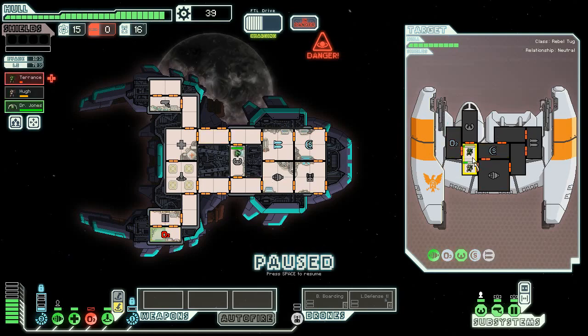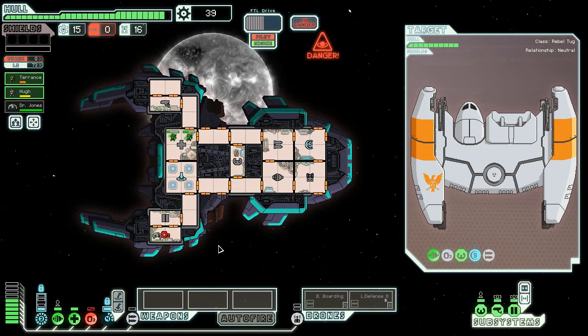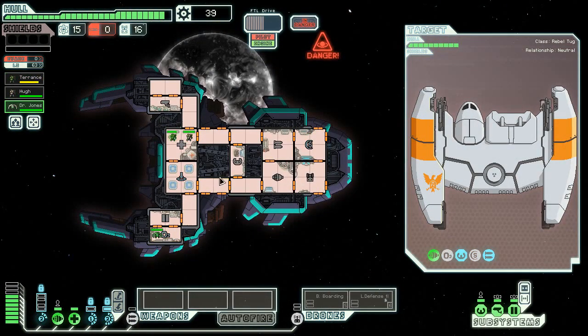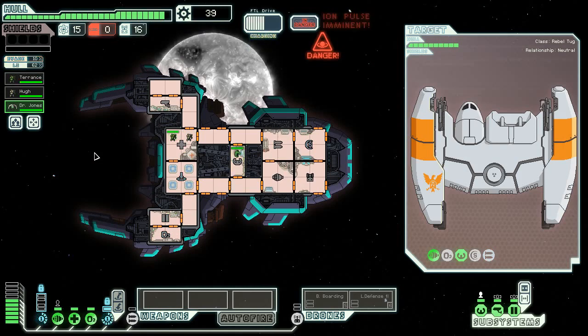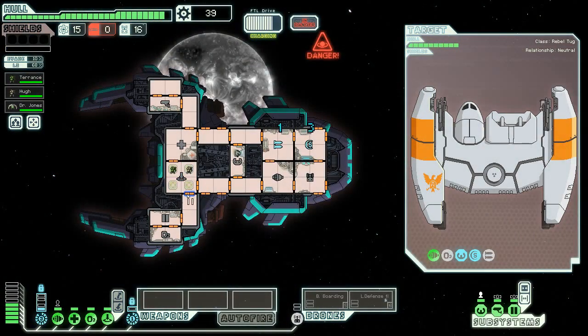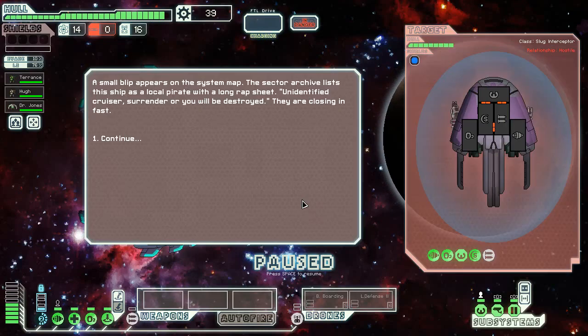Go ahead and repair. As long as we don't run out of life support here, fortunately the Ion Pulse is not going to damage anything as long as it's not repaired. But now we just have to sit here and wait for our engines to charge because it is still level one engines. I could have sent a boarding drone in there to help expedite that fight. I could have also put up a defense drone against that missile launcher. They're closing in fast with strong radiation beams.